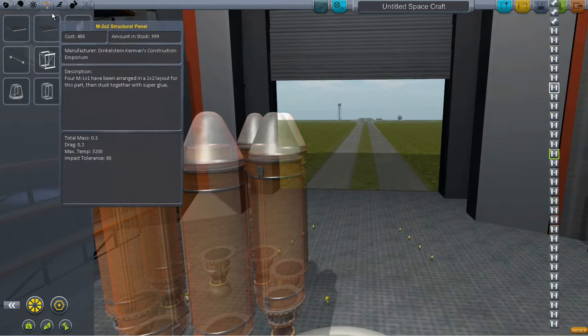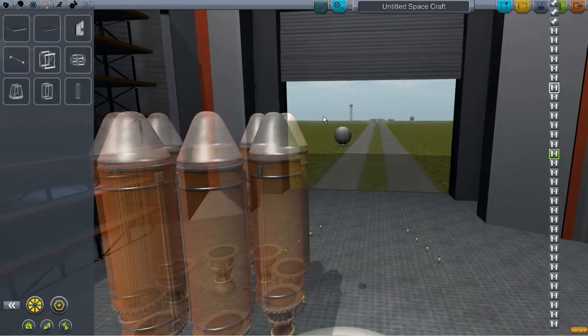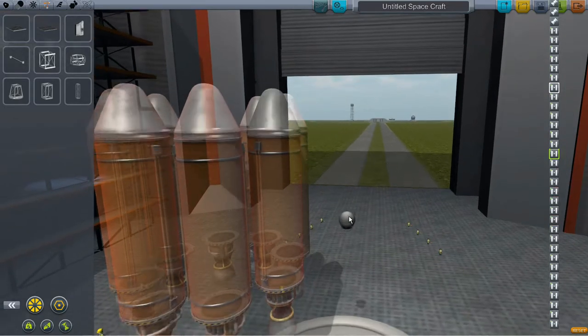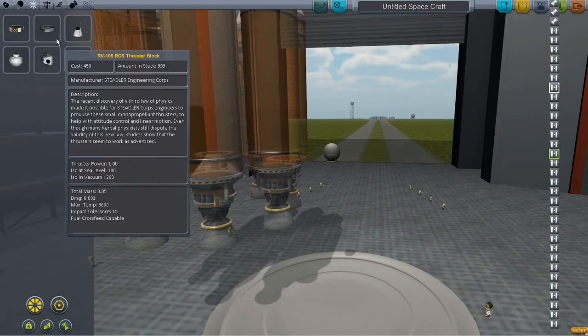Okay, so we have our Stay Putnik. Stay put — sit! I can't let it go. It won't go. Seriously, there it goes. Now I need a decoupler.